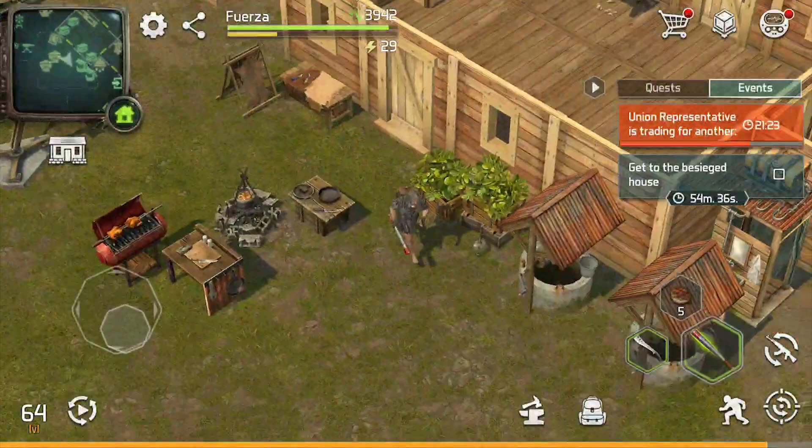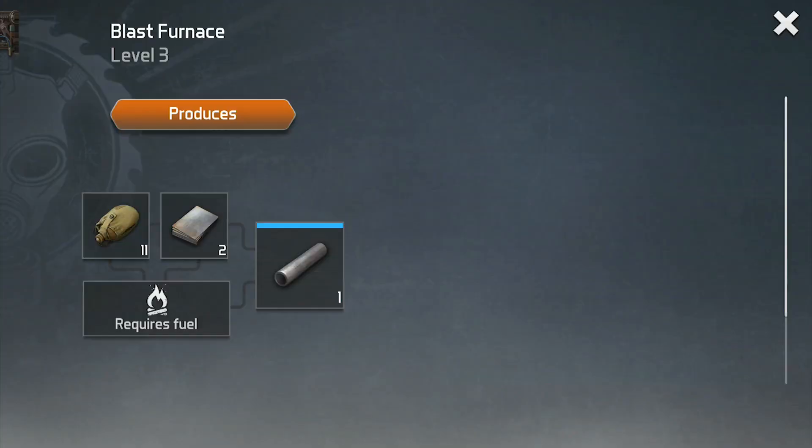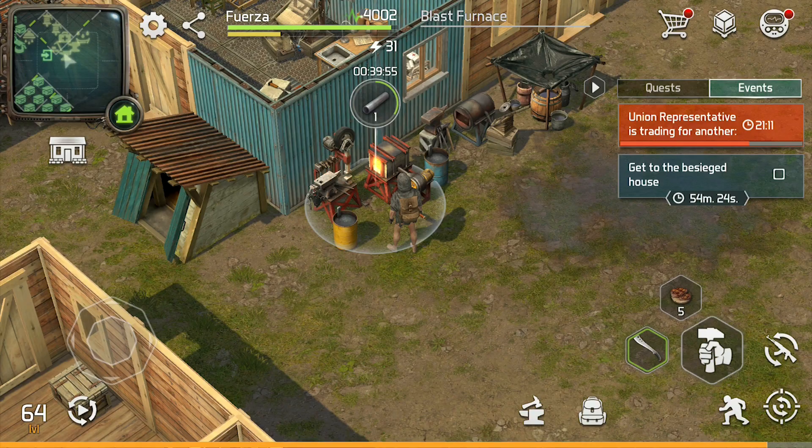At the time I'm making this video, Dawn of Zombies can be played completely free to play. There might be some things that seem difficult, but if you play smart, you can accomplish everything in the game without spending money. When I find a game that is set up like that, it makes me want to spend $5 to $10 just to support the devs.